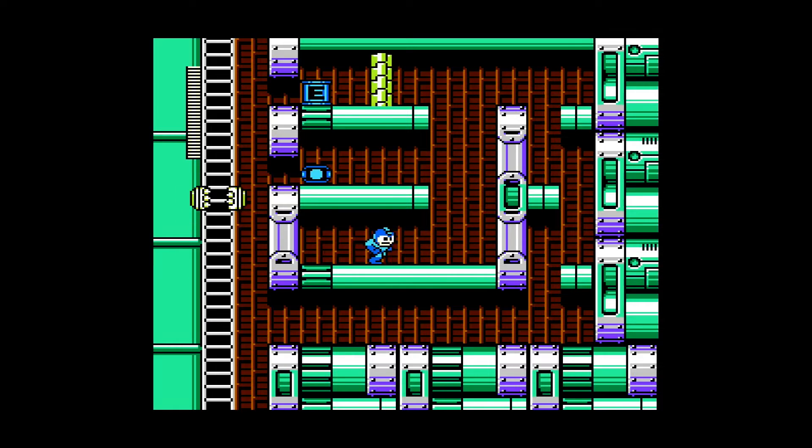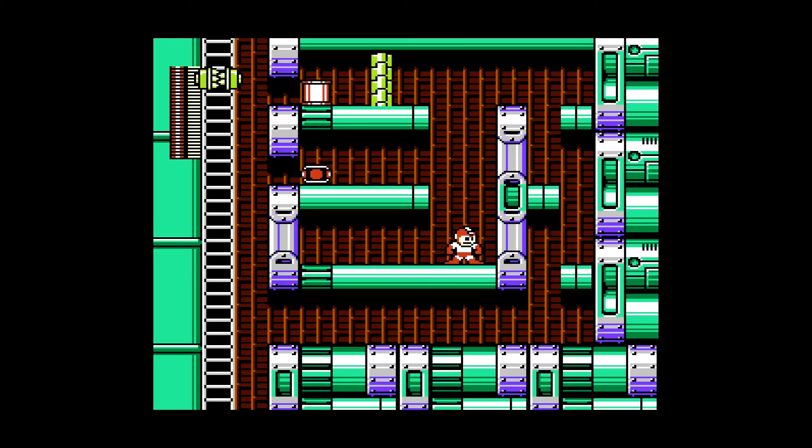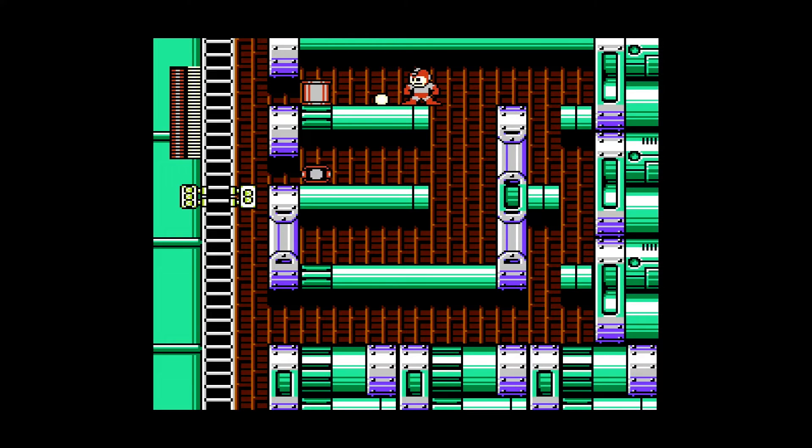This barrier — this is one of the two stages where there are barriers that you can use your Drill Bomb on. Get up there. This is one of the ornery encounters — didn't want to have to use that.